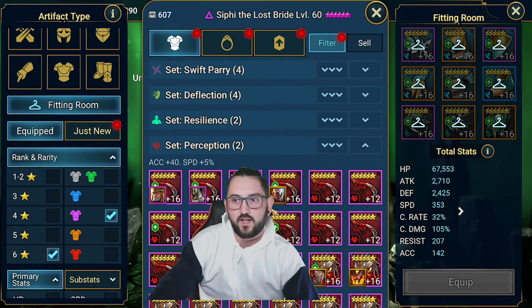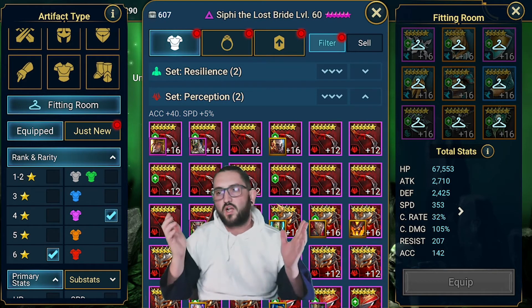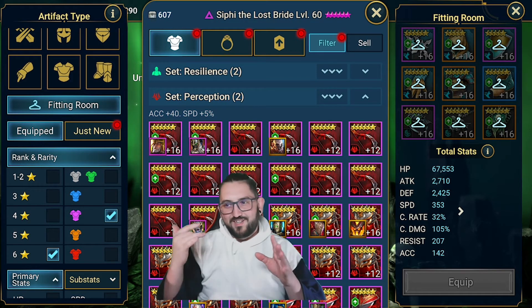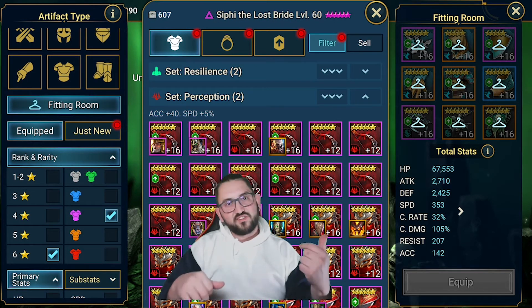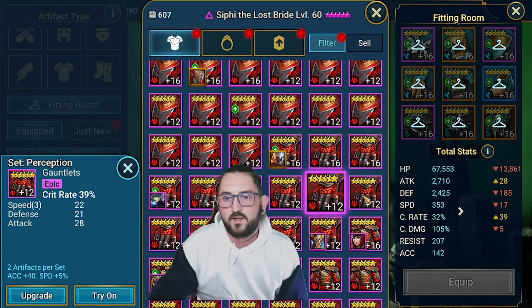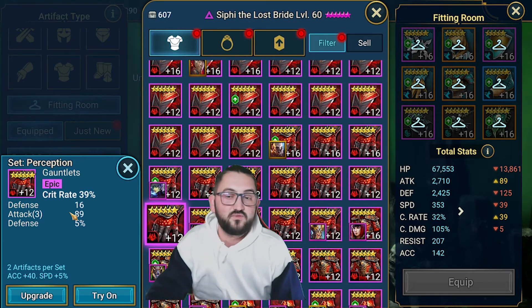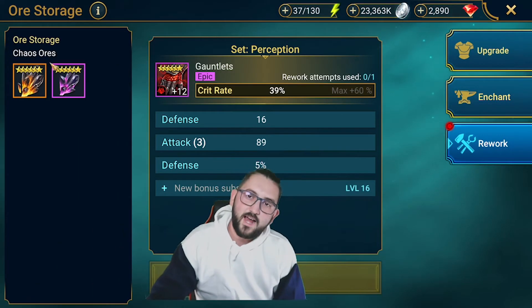I think for this one - because like I mentioned, nobody has kept their triple or quad flat HPs, flat defense, or any of the bad rolls. By the time you see double flats you would have sold it. This is going to change the way people cleanse their gear a lot more. Let me have a look at the pieces I rolled earlier. So you go to Upgrade, then Rework, and you choose this one.